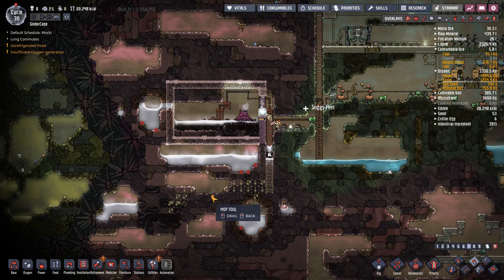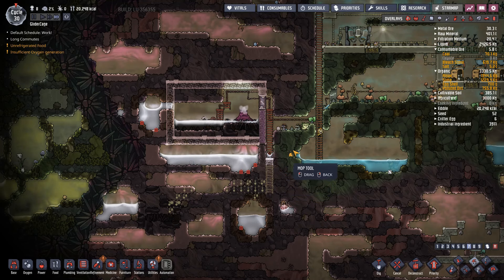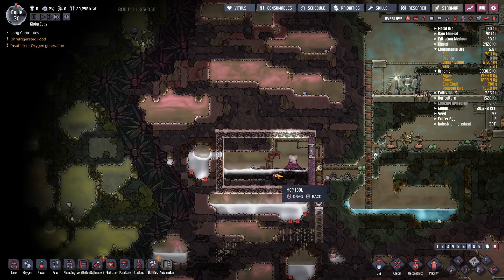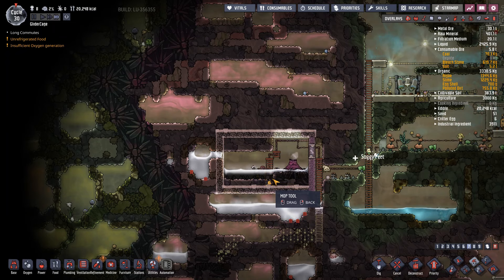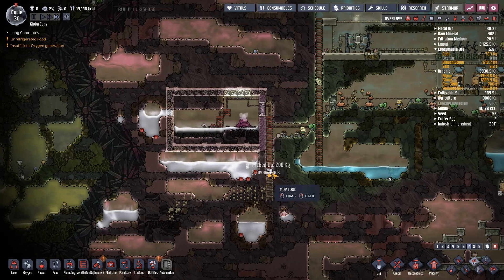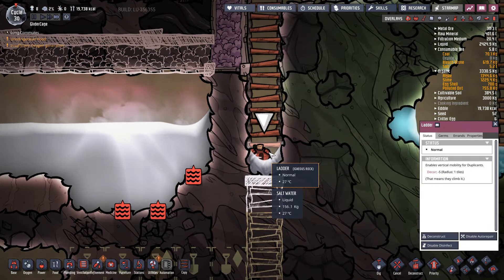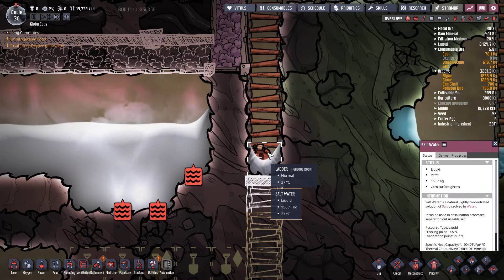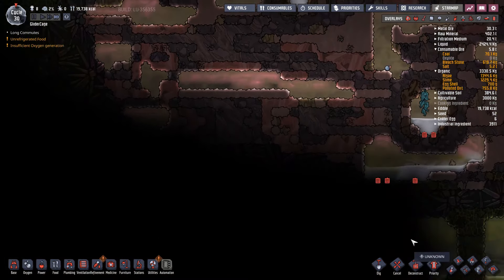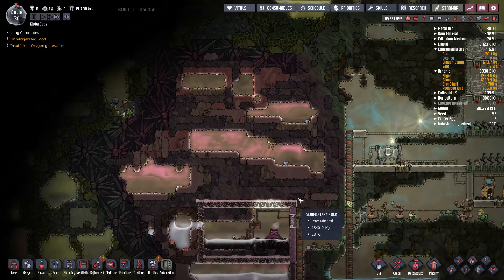Well, we fixed that blunder. Super annoyed I got that tainted because now we're going to have to use a filter, or just suck up the fact that we're going to be damaging something. Is that red thing salt water or oil? Natural gas geyser over here — it's always nice to find early on.